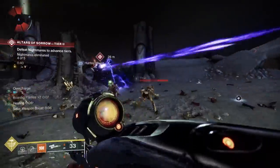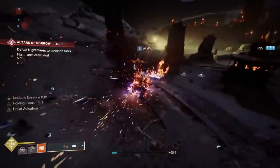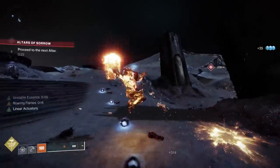For mods, on my helmet I'm putting Hands-On twice. It's fairly cheap this season and you get super energy from melee kills. You can stack it — when you double stack it the effect is reduced, but it's going to help you get your super back a little bit quicker.